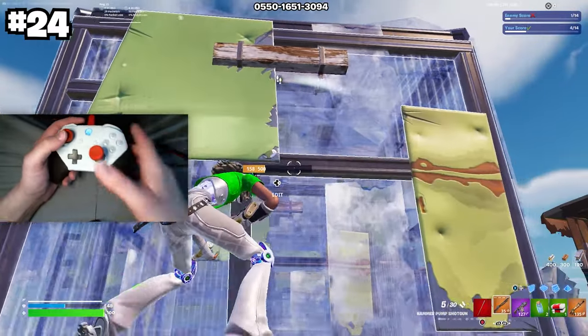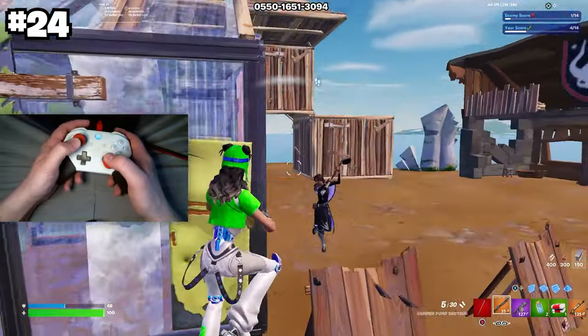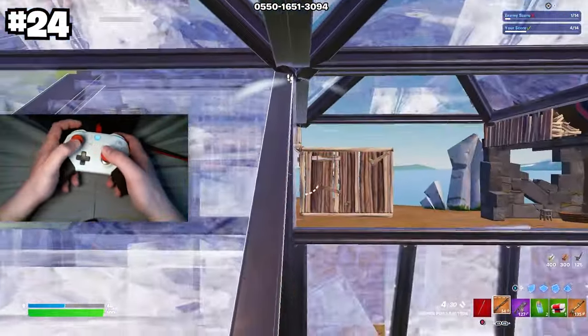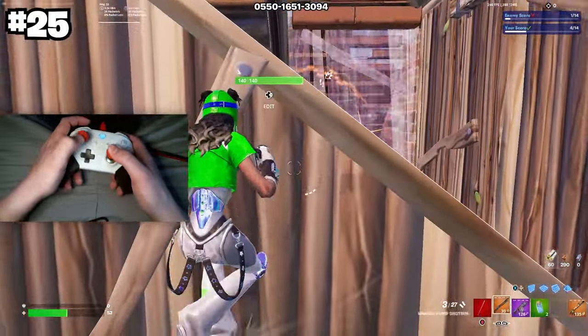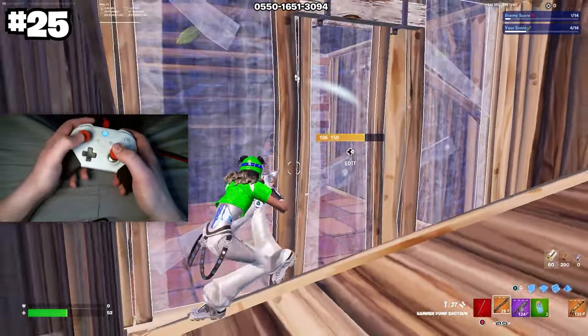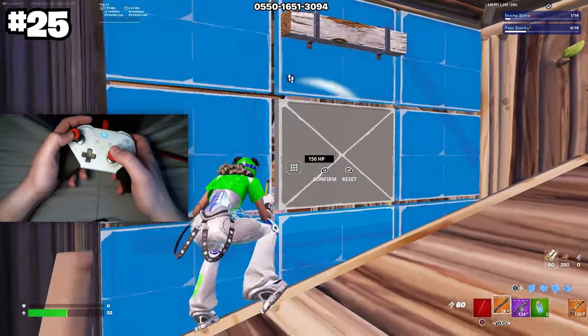Next, make a box and stand outside it. When your opponent comes down to take your wall after getting a shot on you, you can instantly surprise them and get extra damage. And always use a right-hand peek — no matter what edit you make, even a window edit, never confirm your edit before you're behind your window.